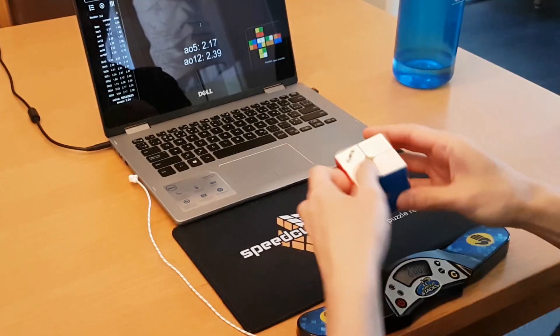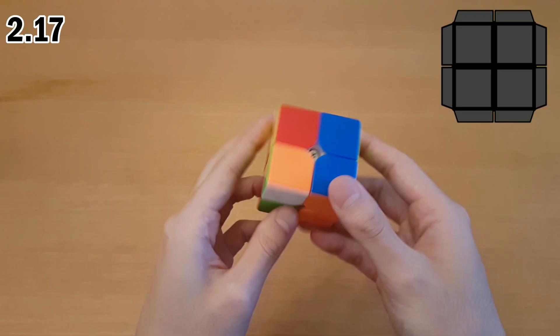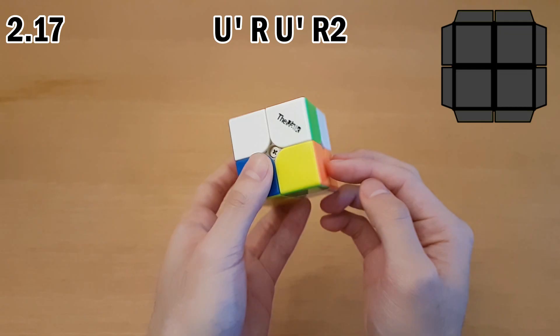For this scramble I ended up choosing yellow because I quickly saw how these two can pair up and reinsert. Orange turns out is actually better — it's only three moves. However I don't always choose the best one because I'm always very low on inspection time. For yellow I did U' R, U' R2, and then rotate to put the bar at the back, because I'm not advanced enough to skip that rotation.